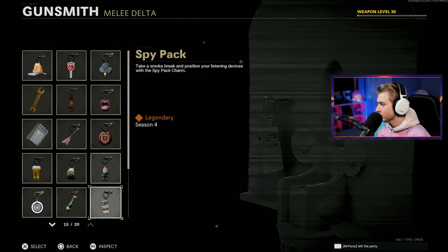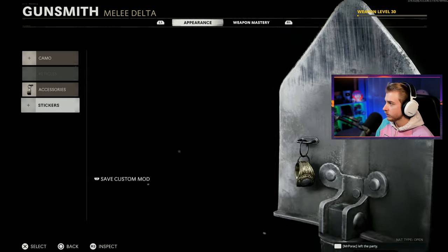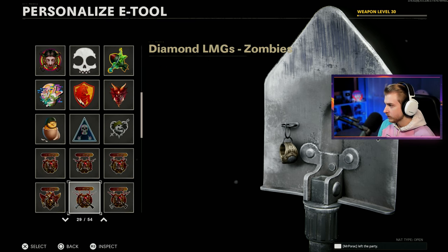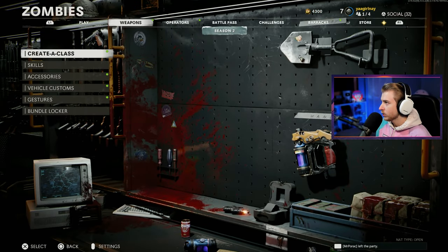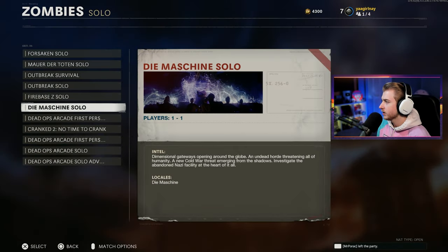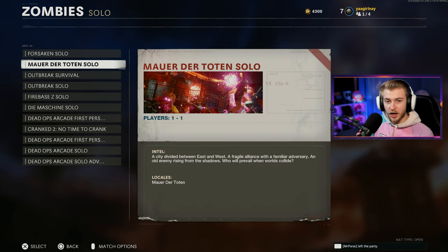I'm going with the class ring attachment - wearing it in honor of Stafford, the former Lions quarterback, winning the Super Bowl with the Rams. Pretty cool, it happened a few days ago. We're always going with the shell shock sticker - I like this little chicken. Now that we have aether shroud and the e-tool, what map should I play? I think we'll go with Mauer today. I like getting stuff done on Mauer.